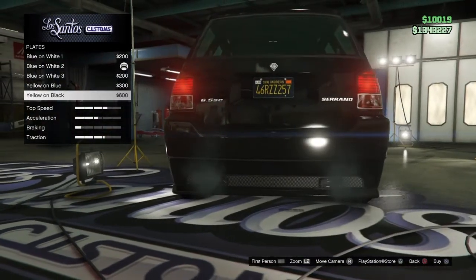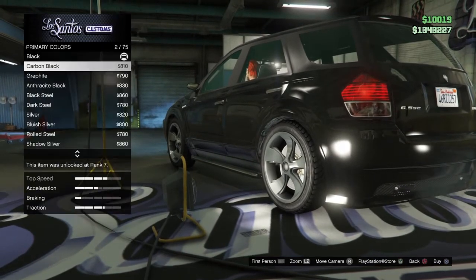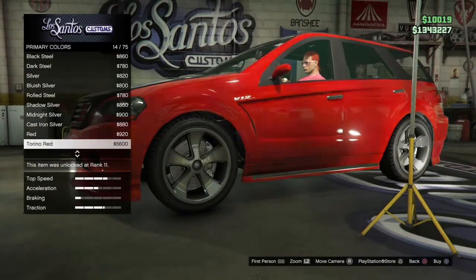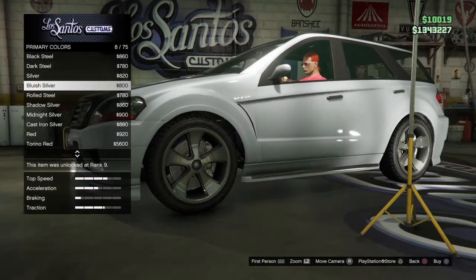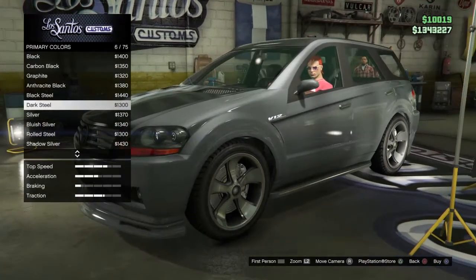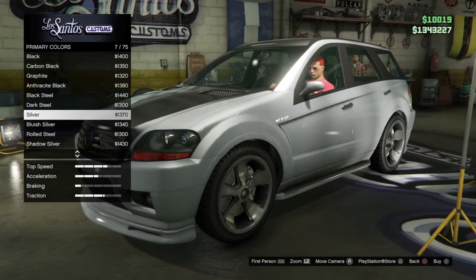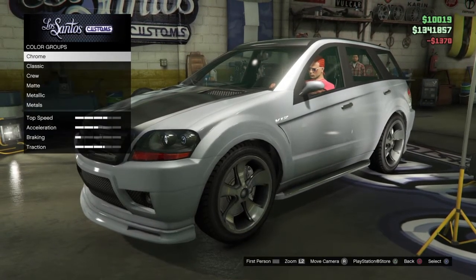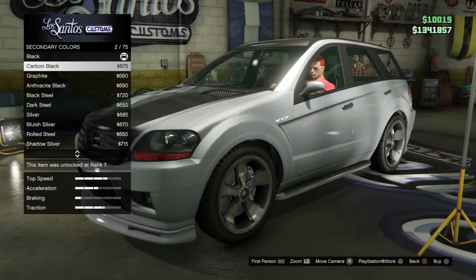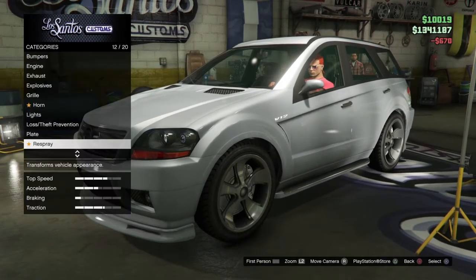For the license plate, I don't know what color I'm going to use yet. So I'm going to wait for the license plate color — the respray, the primary color. I was looking at some other colors earlier. I want to use like a gray sort of brushed silver. I like this brushed silver — that looks pretty cool, but I like this one as well, just regular silver. So I'm going to use that. And for the secondary color, I'm going to use the same color just to keep it all one color. That looks really nice right now.